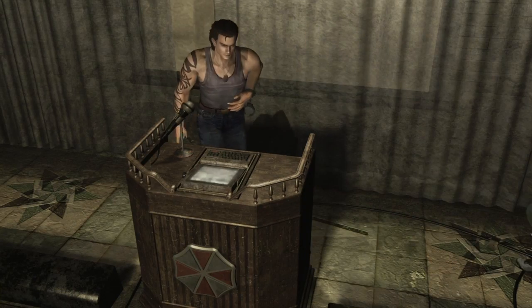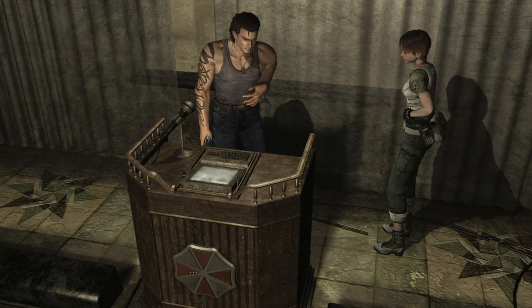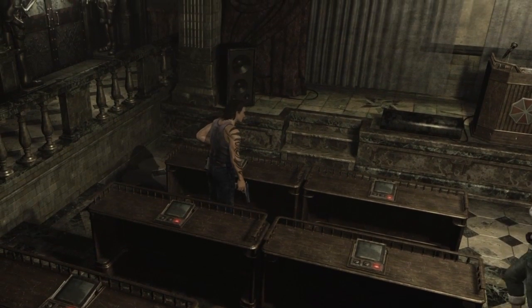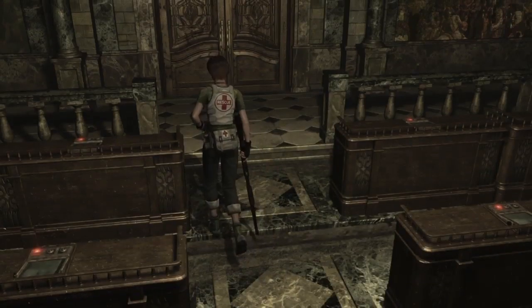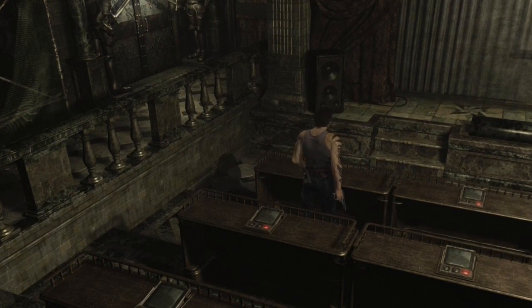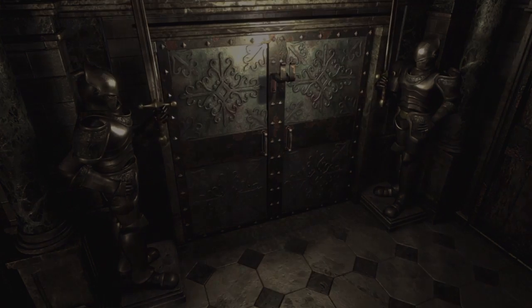We're going to do this the right way. Let's put this modus in. Okay — I believe it's this. You want to have Billy here, or Rebecca here. Hit that, quickly switch over, and hit this side. Don't ask me how I know — I'm a psychic. That would unlock all the doors with the swords.